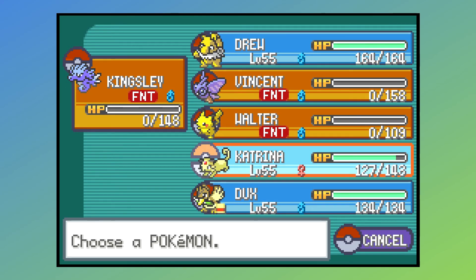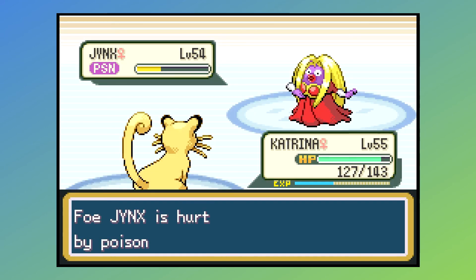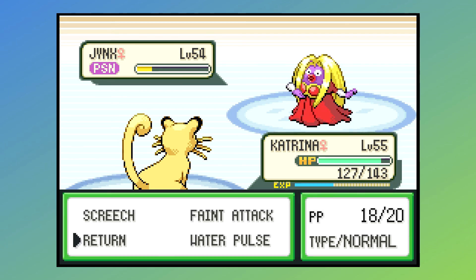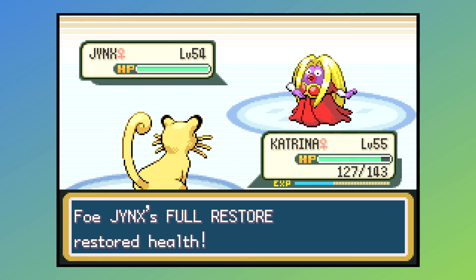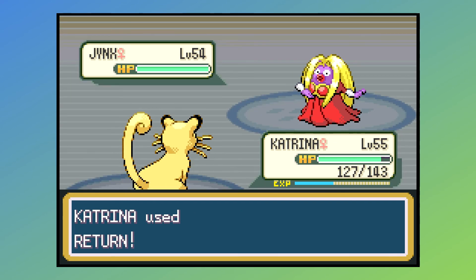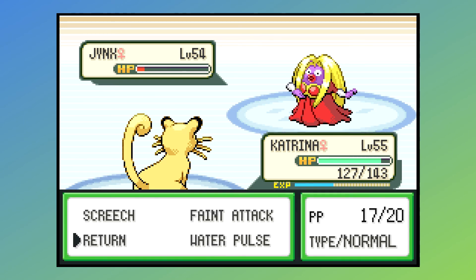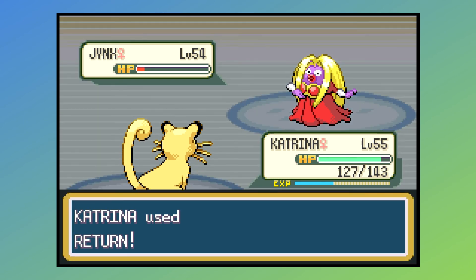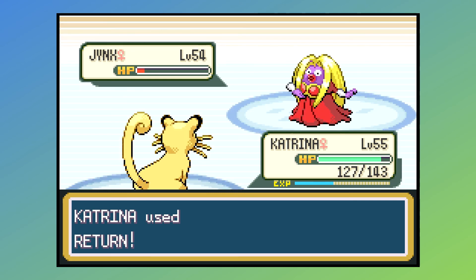To get around the Attract business, you can bring in a female Pokémon. Genderless Pokémon will also not be affected by Attract. So here I brought in Katrina. I could have used Feint Attack — that might have been super effective — but I don't know if it would have been more powerful than Return. Yeah, that's plenty of damage. Bye-bye, Jinx.